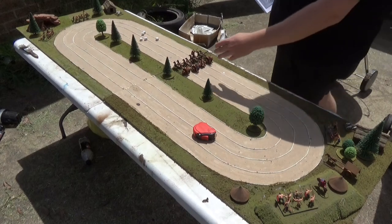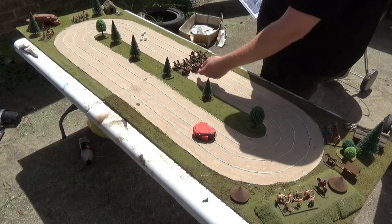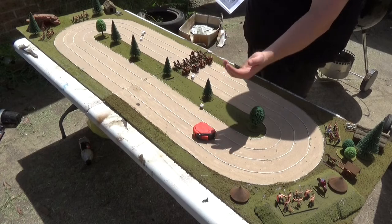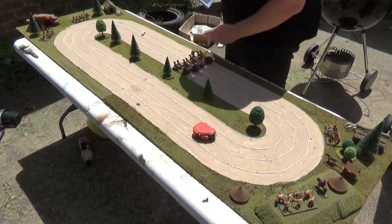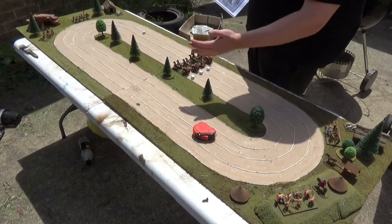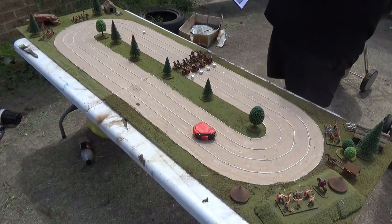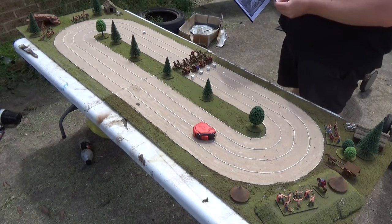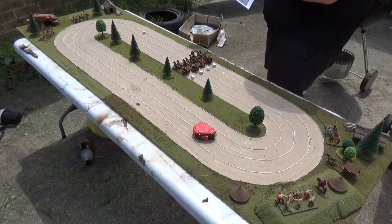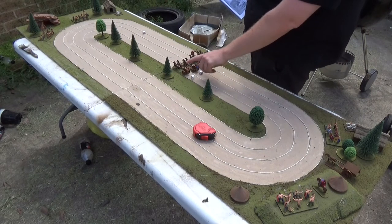Each player controlling their chariot rolls a d6 at the start of the turn. So for this guy we roll a 1, this guy we roll a 3, this guy we roll a 5, and this guy we roll a 4. The different chariot types have different speed levels, however we're going to count all of our chariots as a Zeus chariot, so they all have the same speed. This determines who goes first — this chariot moves first, then this one, then this one, then this one.